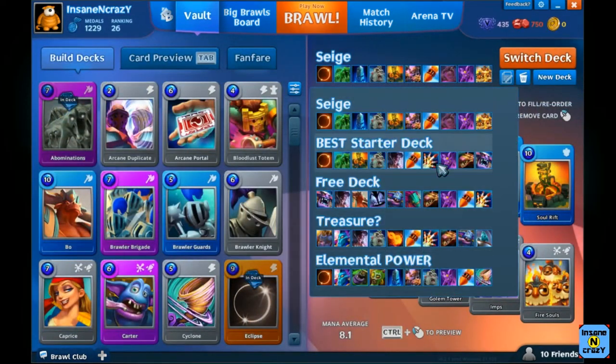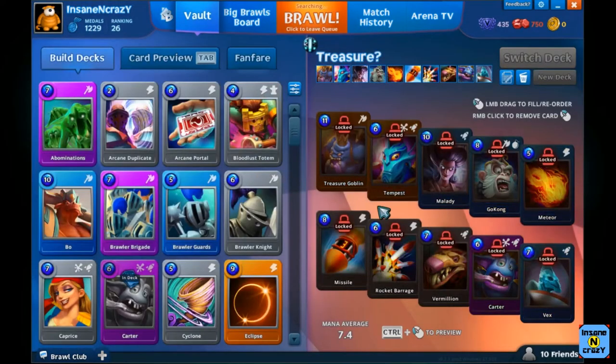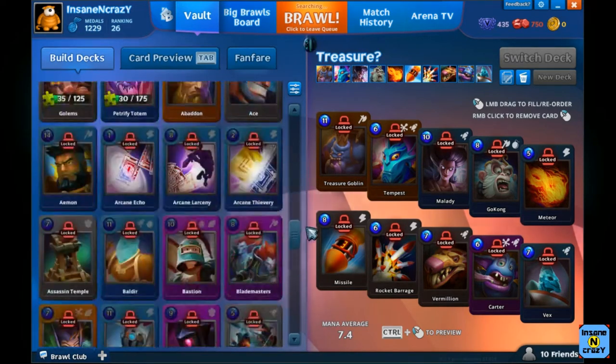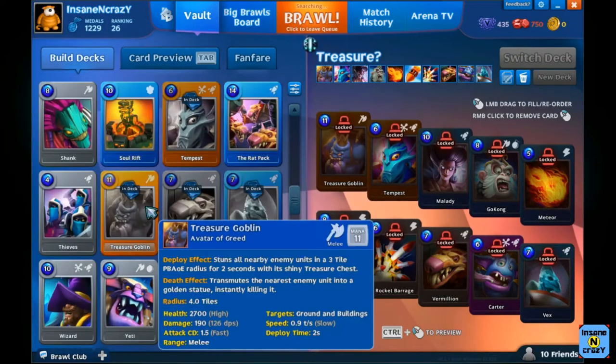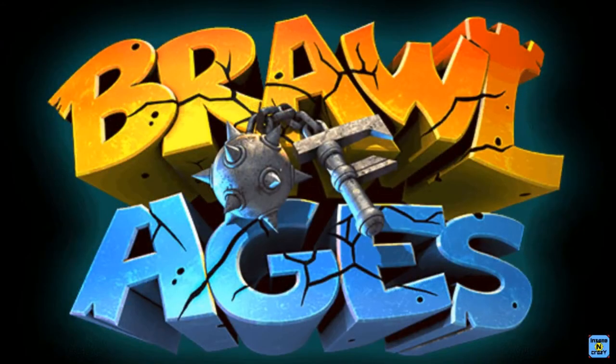And then the final deck I'm going to show today is the treasure deck. Basically it's more of a siege deck — some defense, but more sieging. The Treasure Goblin is a unique card because it's going to turn a unit into a piece of gold and then die itself, which is very nice.